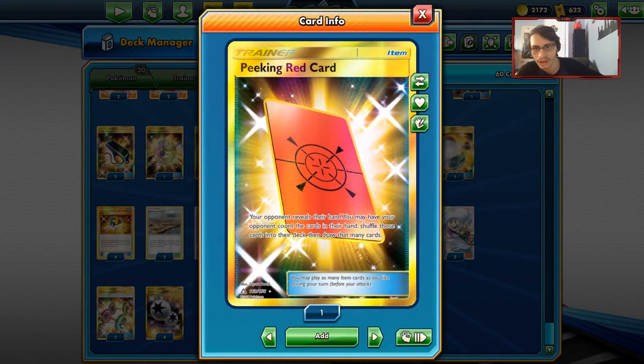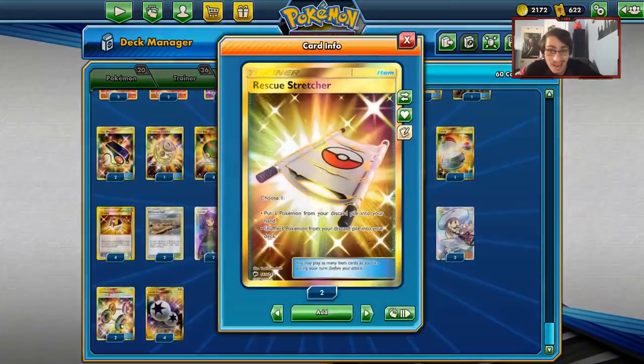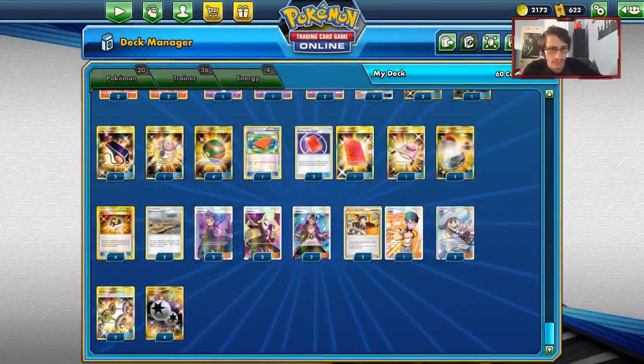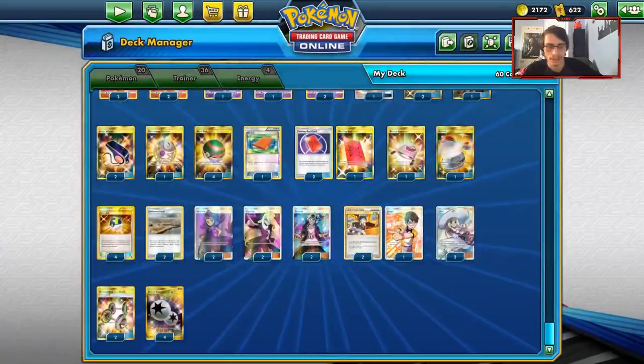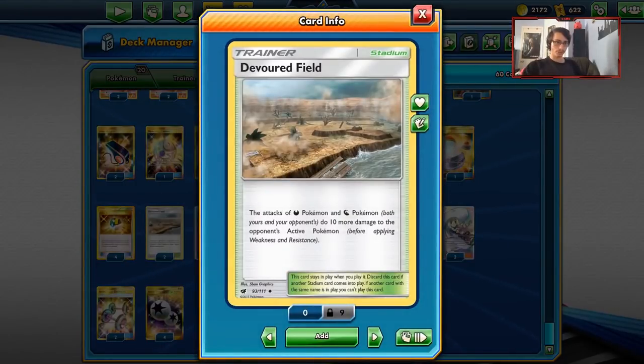We're going to just keep giving our opponent bad hands — hand control. There's a Switch to switch out Magcargo. Four Ultra Balls to search for Pokemon. I'm playing two Devoured Field. I know I'm not playing any Kukui at all in this deck.